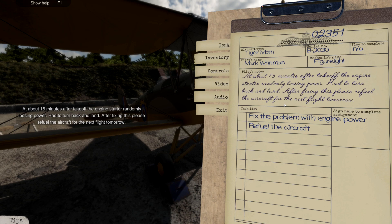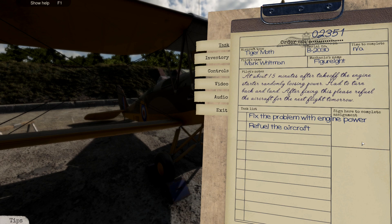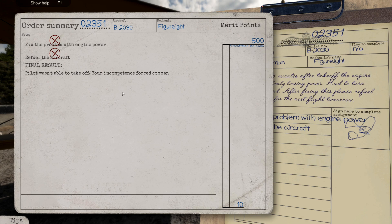Sign here to complete the assignment. There we go, I've completed it. Wait - what? My incompetence has forced command to relieve me of duty. Report to nearest commanding officer for transfer to infantry unit. Minus 20. Do you know what, I signed that a bit early - I thought there was going to be a bug and it was just going to let me pass. It did actually end the game. Let's start again.